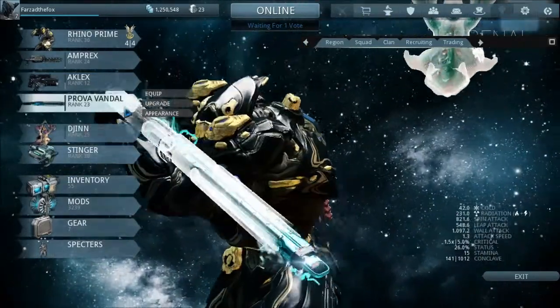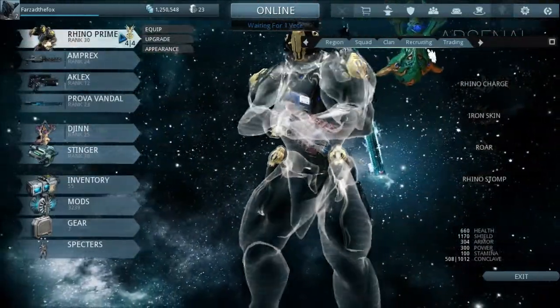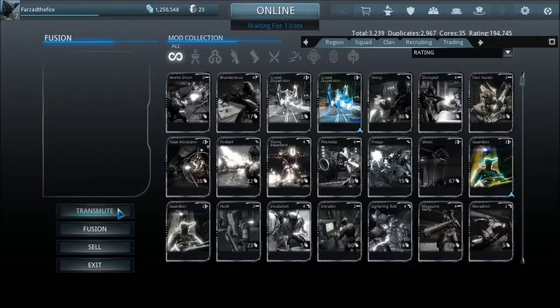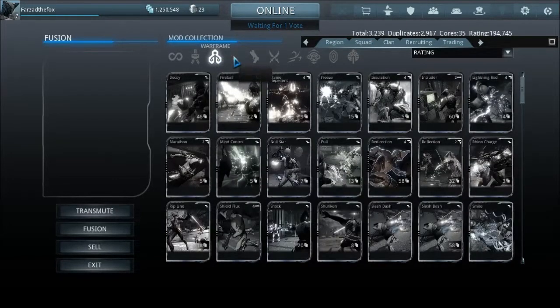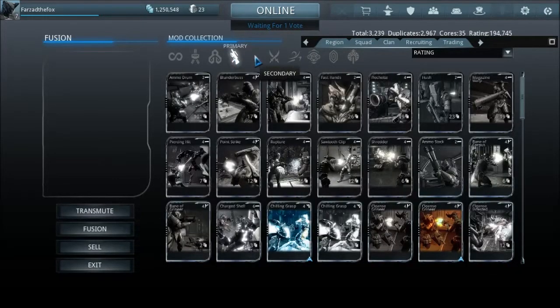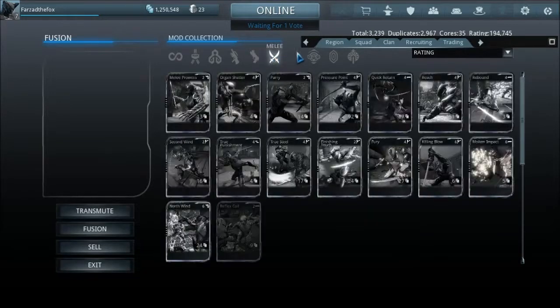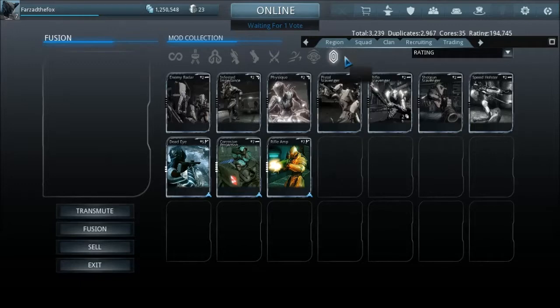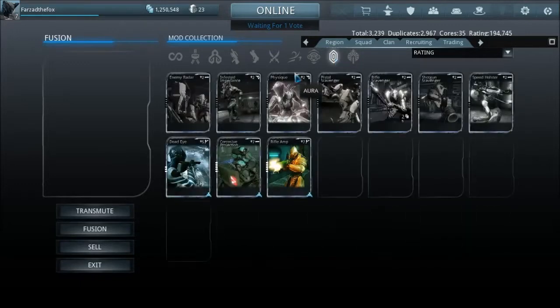You can mod almost everything you have, from your Warframe to your weapons. These are the types of mods available — you can view all your mods, and they have different rarities: common, uncommon, rare, and legendary, which is nearly impossible to obtain since it is only acquired once. You also have different mods for stances, which give you more polarity slots.